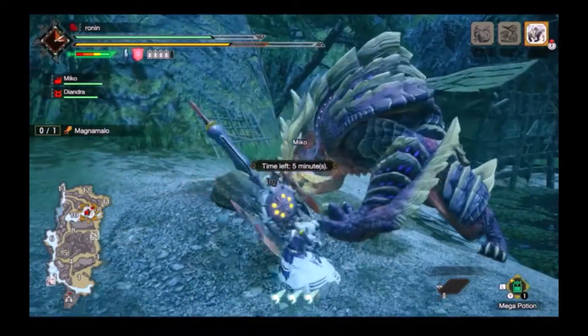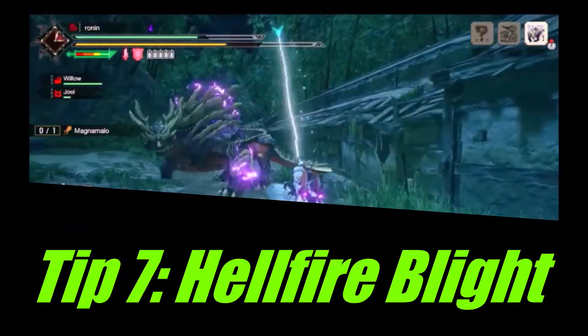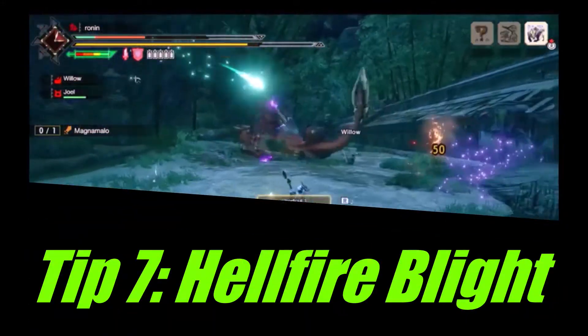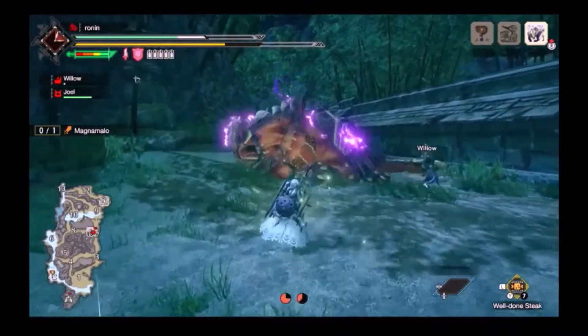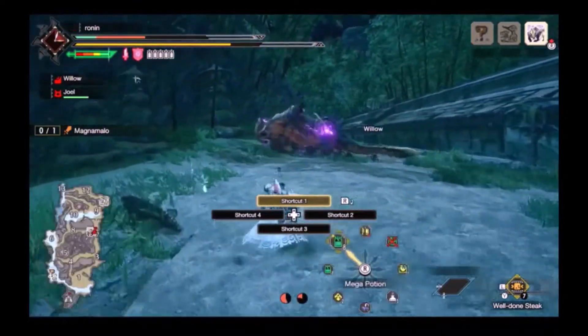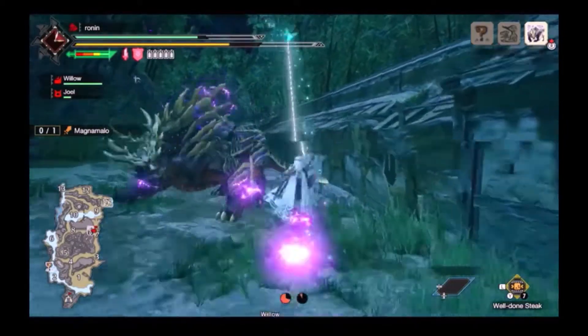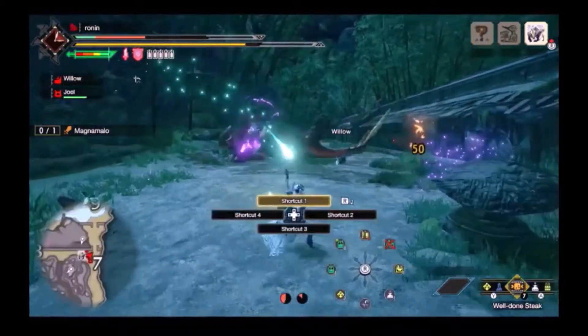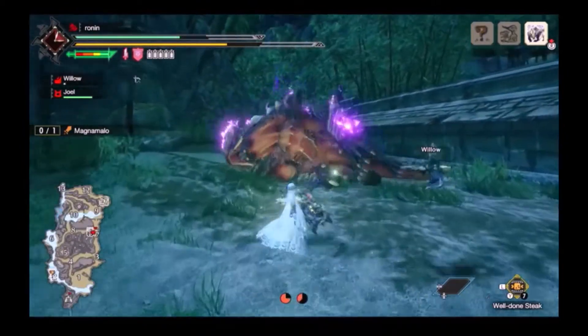Whenever possible, hit Hellfire spots because they receive increased damage. Hellfire Blight is like Blast — roll three times to get rid of it, or you can input any Silkbind maneuver to drop it like a landmine. Use Advancing Morph for dropping the Blight with your weapon drawn. Once dropped, only Magnamalo can interact with it by stepping on it and taking 50 damage. The first Blight explosion he takes will cause a trip, so take advantage of it.